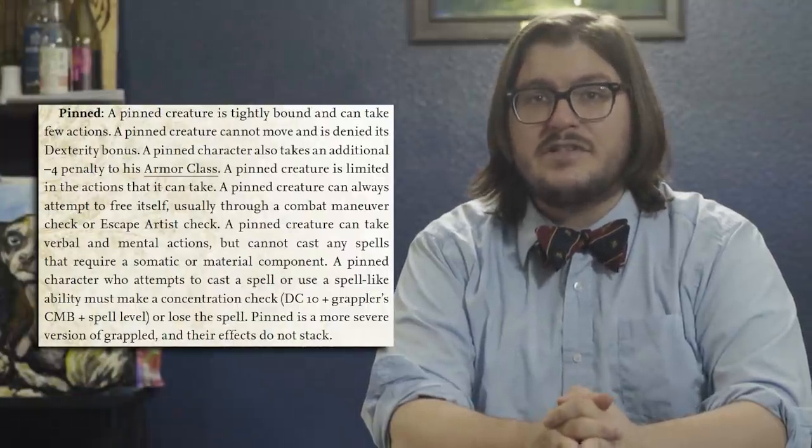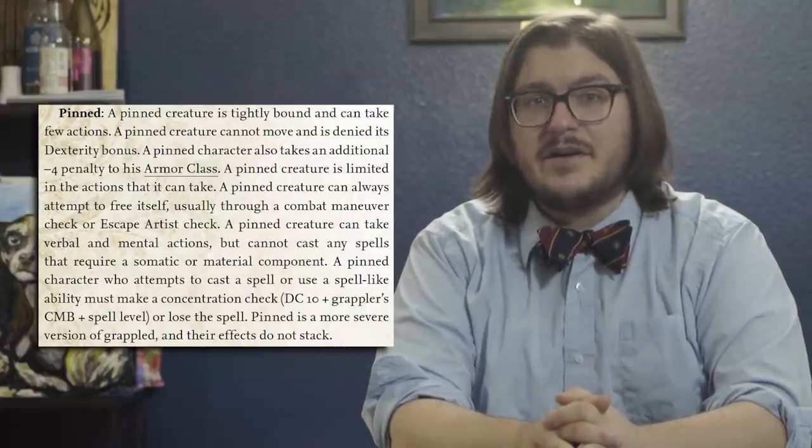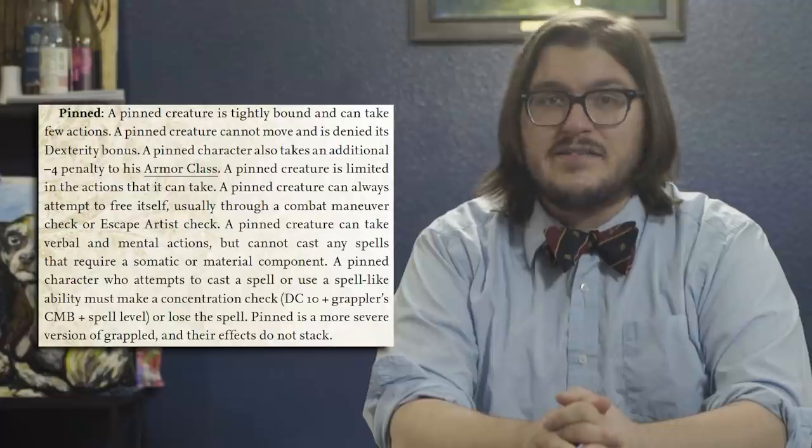A pinned creature has all the same restrictions as a grappled one, except that instead of a -4 to Dex, they are simply denied their Dexterity bonus altogether. Plus, they take an extra -4 to their AC. If you've just been pinned, you still make the same combat maneuver or Escape Artist check as before — one success gets you free of both pinned and grappled. If you're the attacker doing the pinning, you still only have the grappled condition, but you also lose your Dex to your AC. At the top of your turn, you once again need to make a combat maneuver check at +5 to maintain. If you succeed, you again get to add one of those same additional grapple effects. If you happen to have some rope on hand, your options get spicier. Don't ever not have rope.